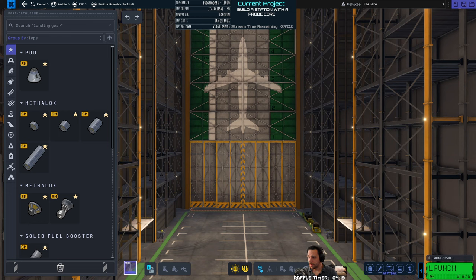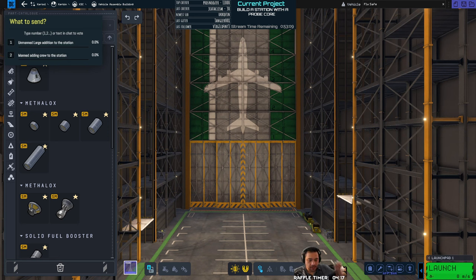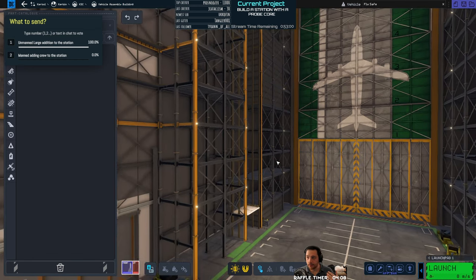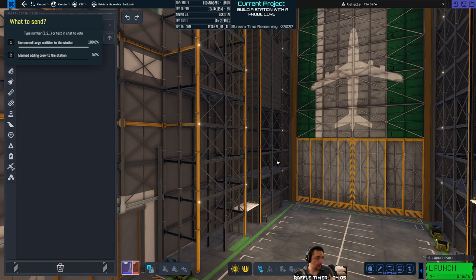If you don't understand what those two things mean at the top left of your screen: one would be for me to add on to the station — some sort of unmanned addition — sending up parts to add to the space station permanently, using the large dock port. The other is to send up a manned mission to transfer crew to the space station. One or the other. And then, of course, I have the raffle for the name down below. Good luck.